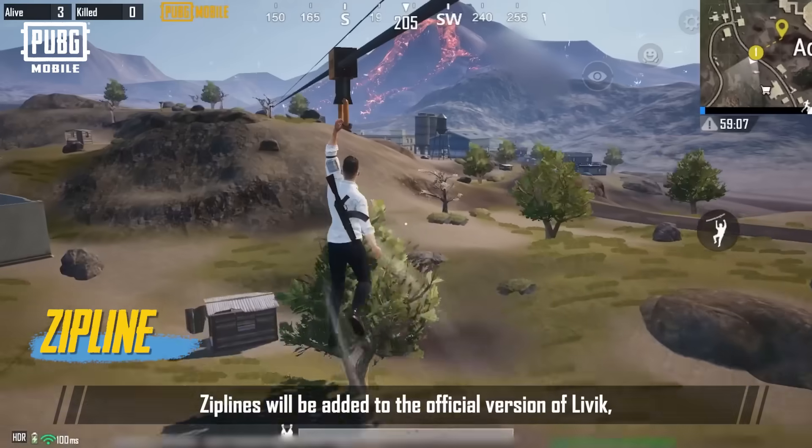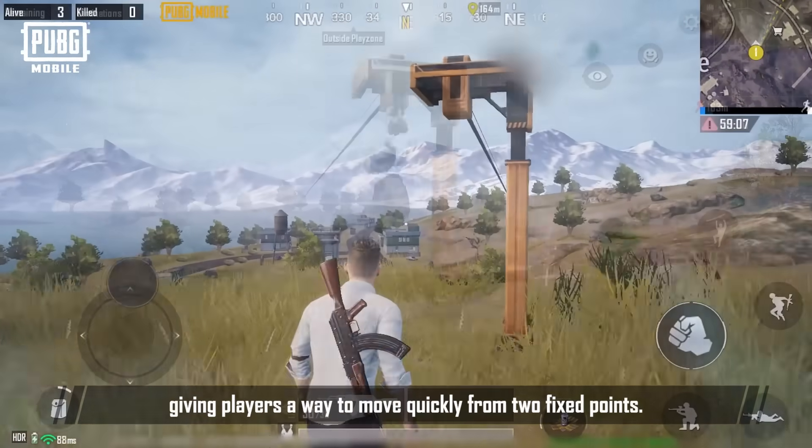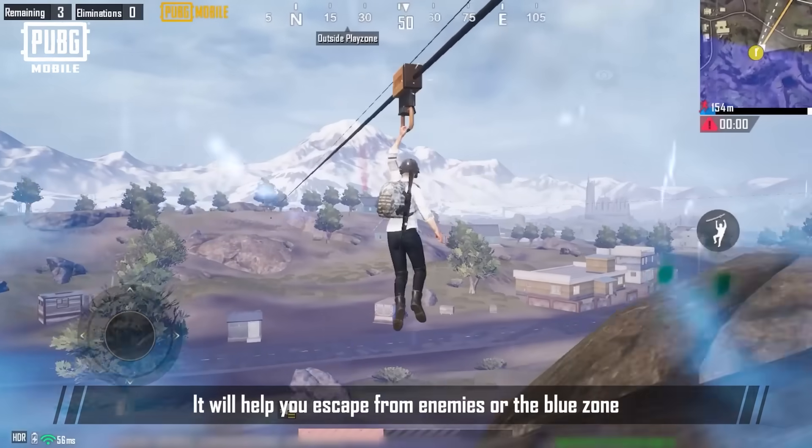Zip Line! Zip Lines will be added to the official version of Livik, giving players a way to move quickly between two fixed points. They will help you escape from enemies or the blue zone when in a pinch.